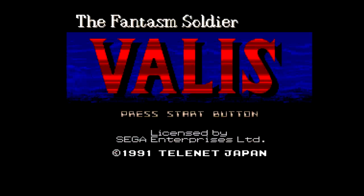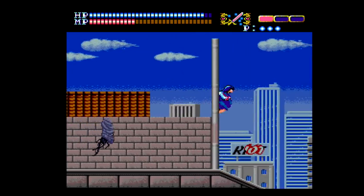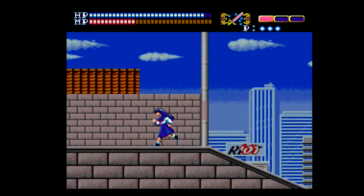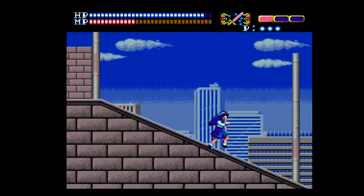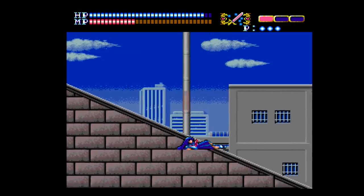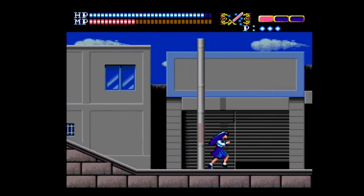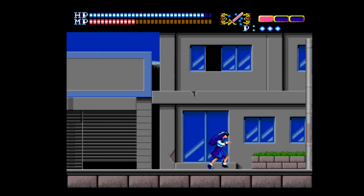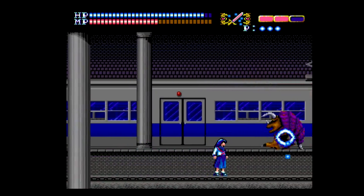While the first computer versions of Valis showed up in 1986 and 1987, the Genesis and Mega Drive version wasn't released until December of 1991. This was not a direct port and is instead a remake with new sound and visuals across the board. The story is your standard Japanese fare of inter-dimensional bad guys, queens needing help, and a sword granting you the powers of a superhero. An evil demon is attacking the dream realm, and armed with the Valis sword, our hero Yuko is fated to defend it at all cost.